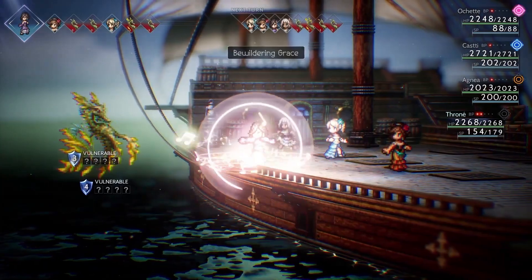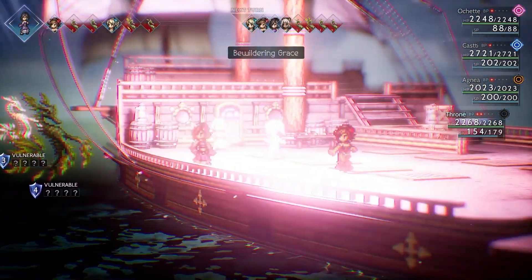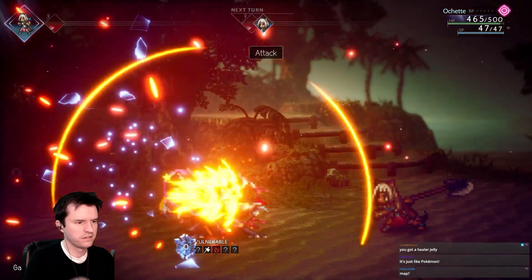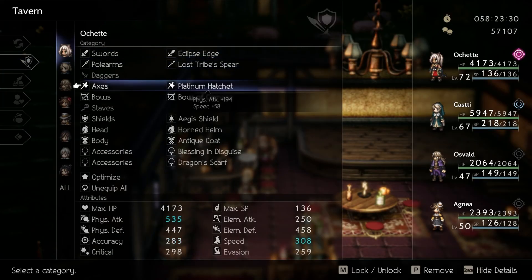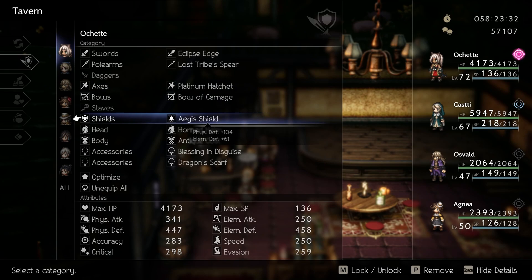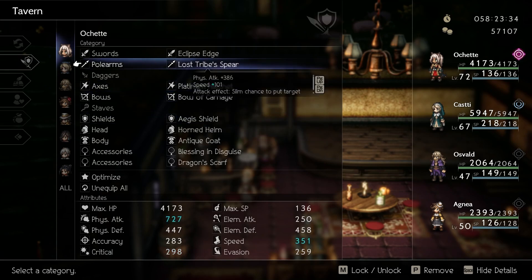In combat, there are many strategies you can utilize, including buffs, debuffs, finding out enemies' weaknesses, breaking their guards, etc. You can also customize the characters with different jobs to expand their arsenal, and different weapons and armor to maximize various combat styles.